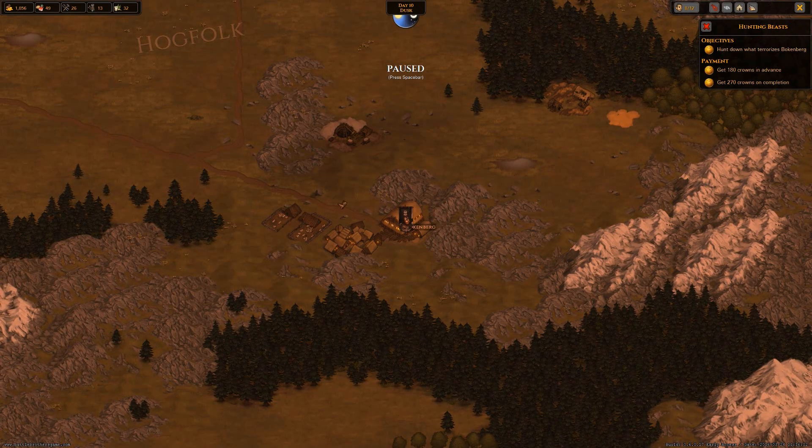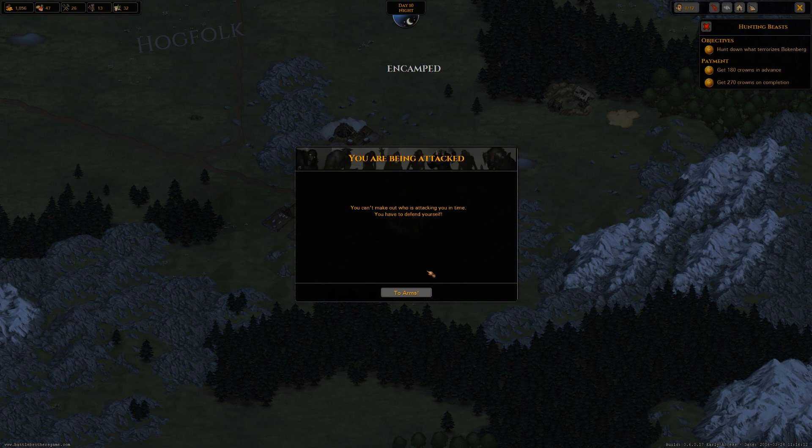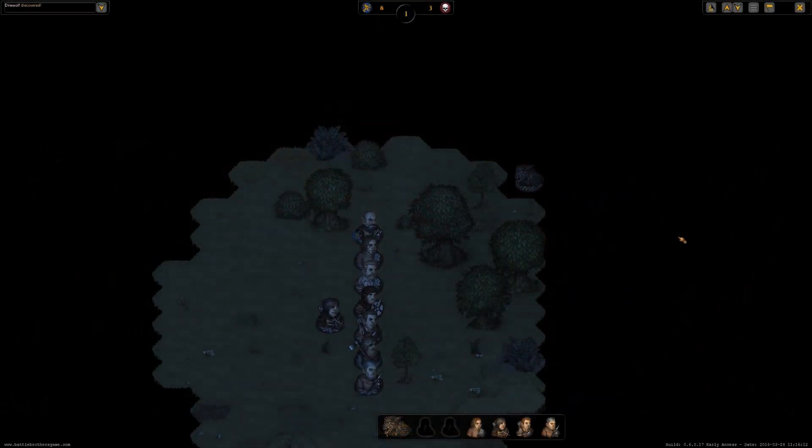On these missions when you're hunting down creatures, we have to look around the area and see what we can find. However, we're not going to do that at night — I don't want to be attacked at night, so we're just going to camp. We're having a look for little footsteps around — I think that was direwolves. We're being attacked in camp! They've come to us — well, that saved us some time. Men, prepare defensive positions!